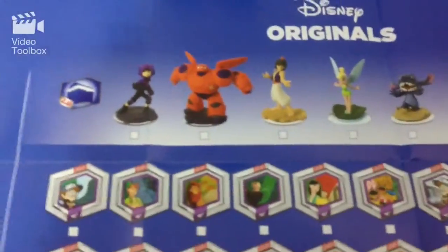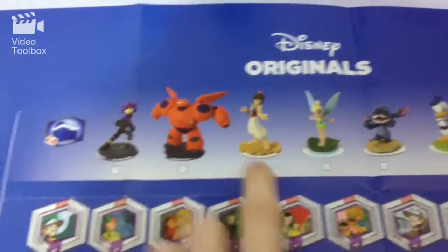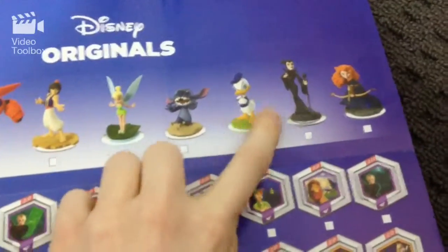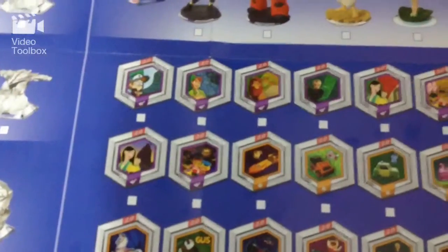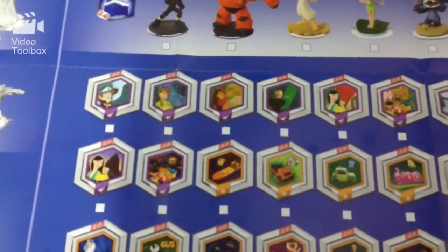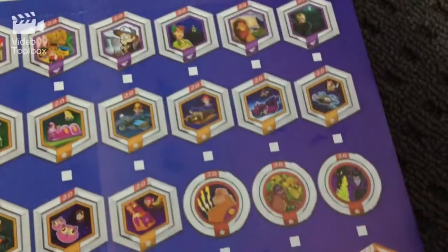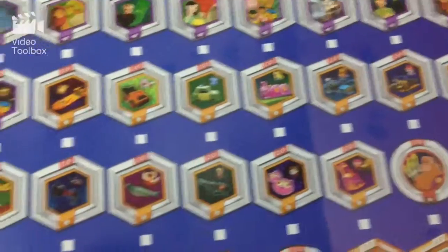Over here we've got some Disney original characters: from Big Hero 6, Aladdin, Tinkerbell, Stitch, Maleficent, and Merida from Brave. Then there are discs featuring Peter Pan, Simba, characters from Wreck-It Ralph, Mulan, Alice in Wonderland — that's really cool.